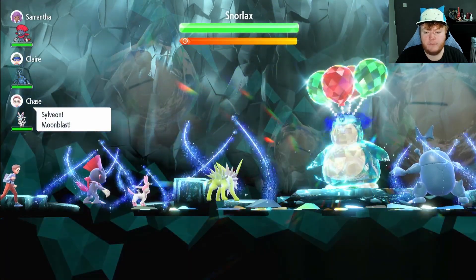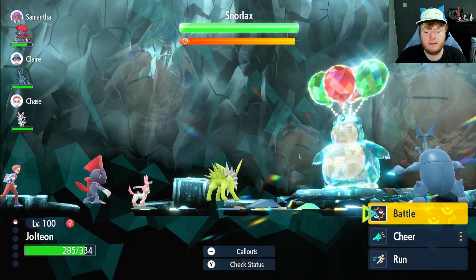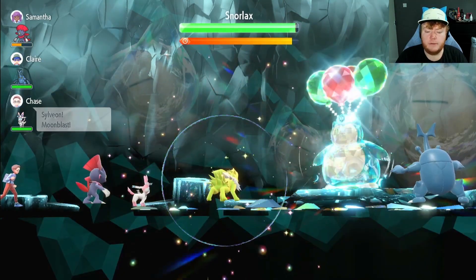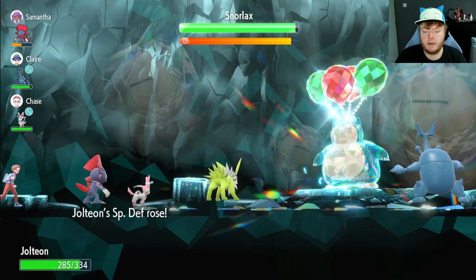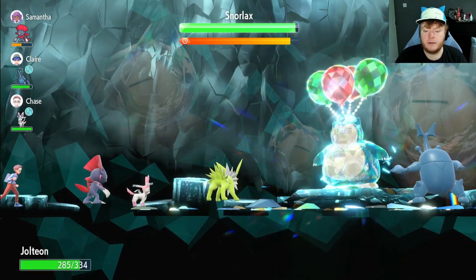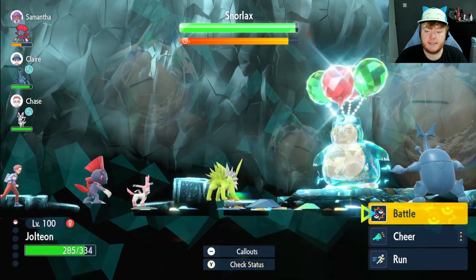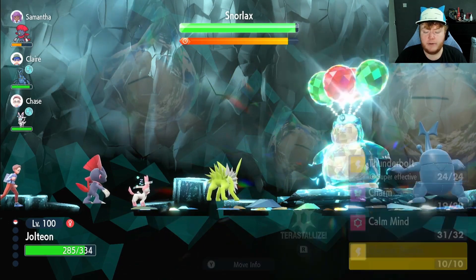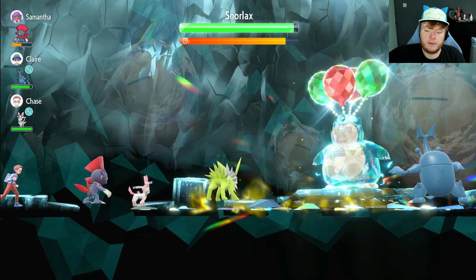We're going to use Charm turn one because Snorlax does have annoying Attack and we have quite low Defense. First Calm Mind puts us at plus one Special Attack and plus one Special Defense. This raid is going to be very annoying — not just because of the Yawns, but Snorlax has 110 base Special Defense with 160 base HP, so this is going to be a long drawn-out raid.